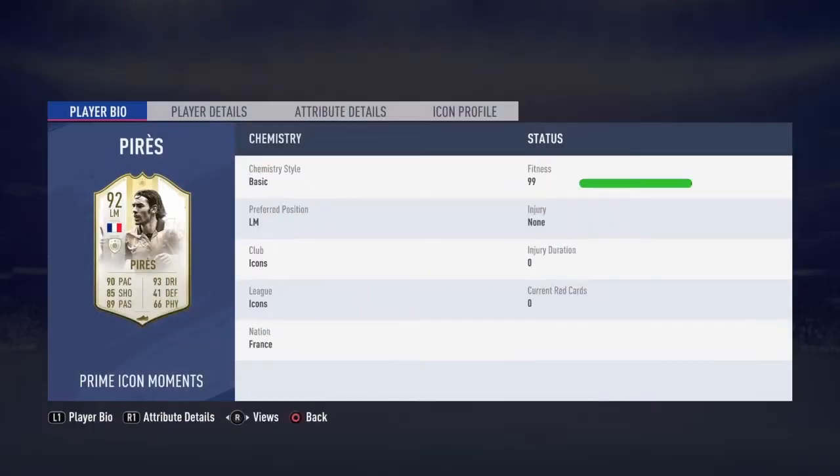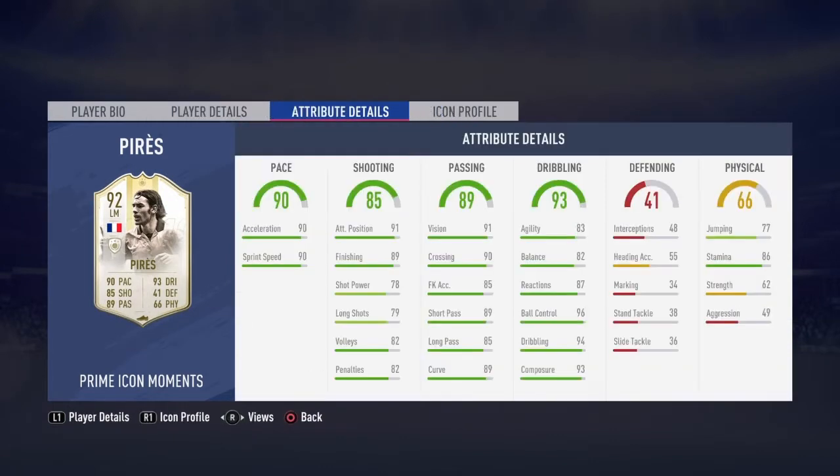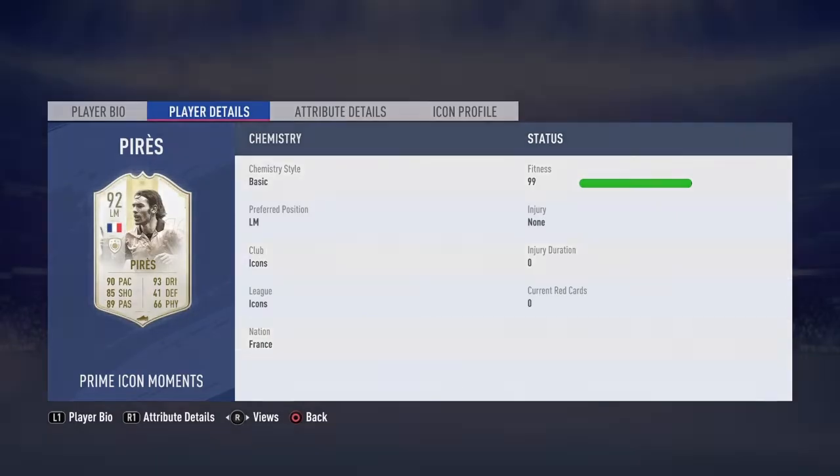Robert Perez is now in the team. Another beast card. I don't know why he's wearing 994, but all right — very nice indeed. Medium, medium, 6'2". He's quite tall. Played obviously for Arsenal — was it Invincibles? Yeah, Invincible team I think. Not really sure though.